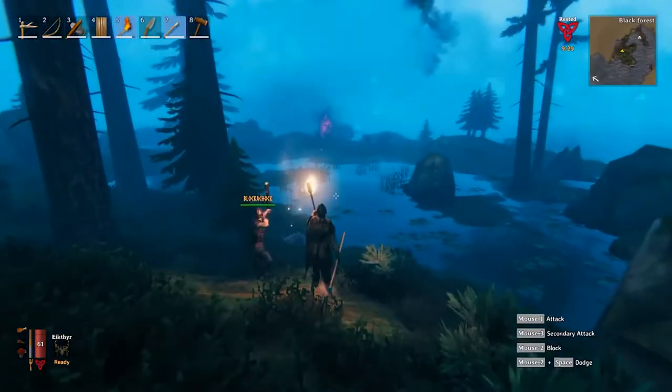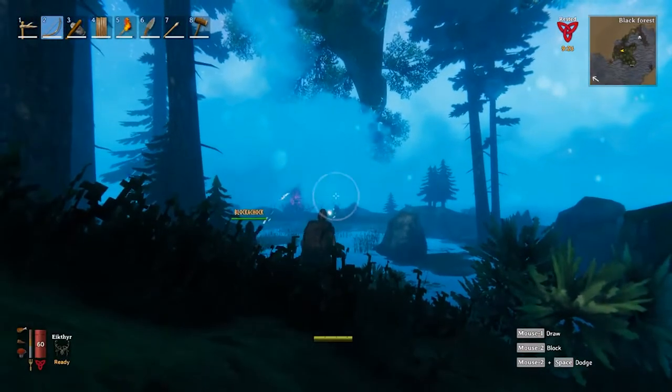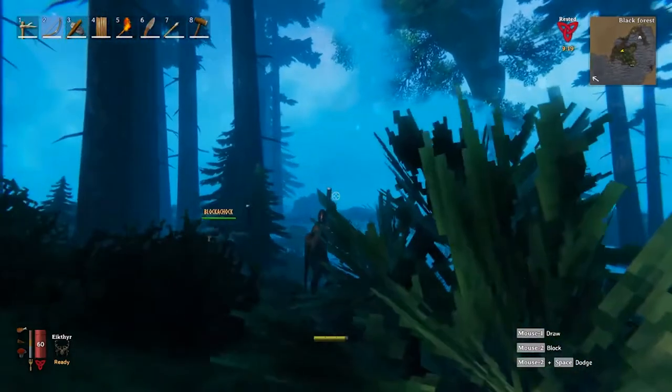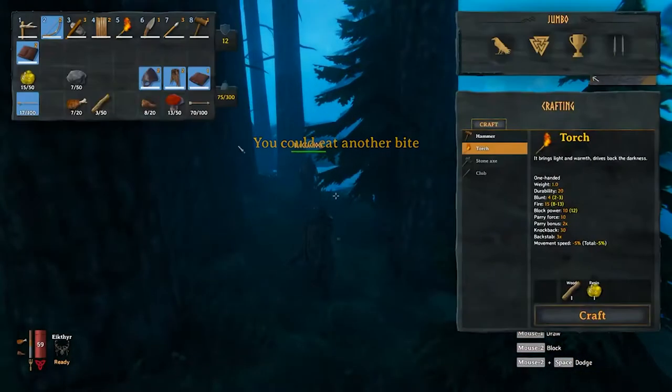Kia ora everyone and welcome to Valheim. Today I'm going to take you through how to get the Surtling Core. The Surtling Core is fundamentally a very special item in Valheim, and alongside 20 stone it will allow you to construct the smelter when you're near your workbench at your base.